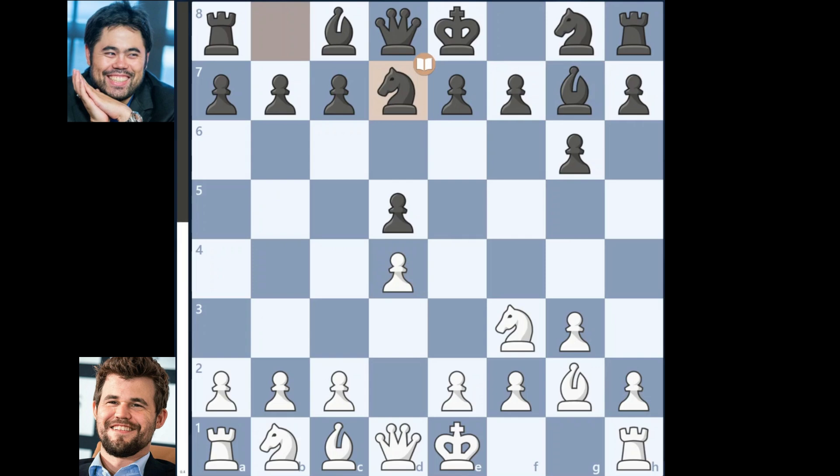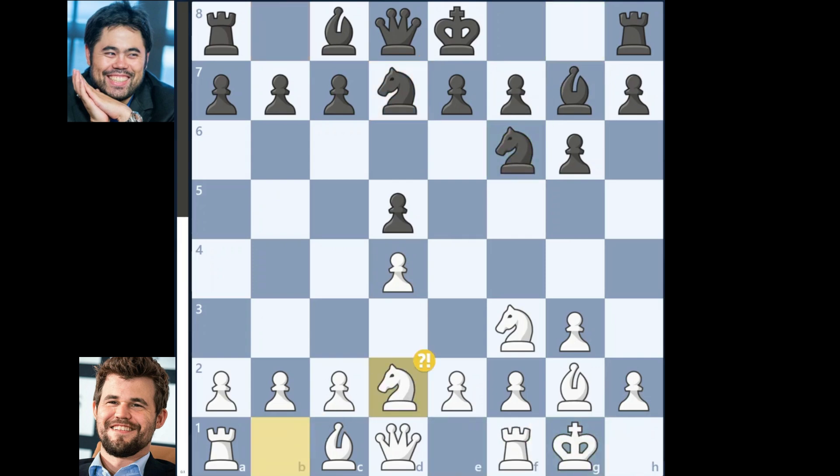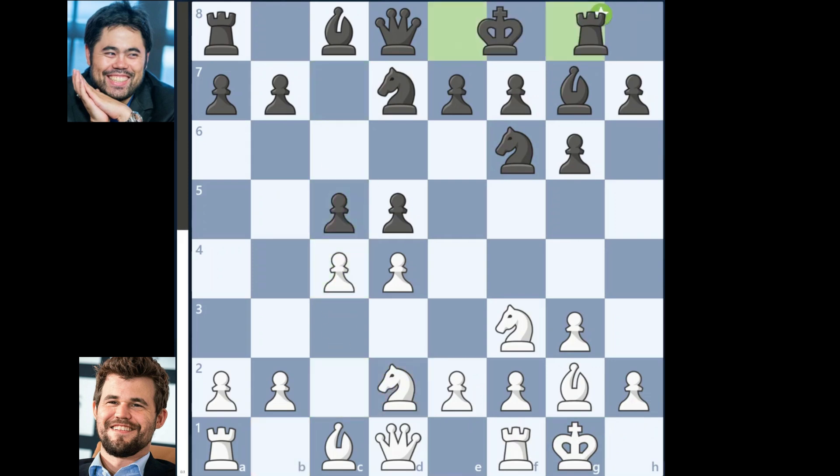Magnus goes for castles, knight on g1 to f6, knight on b1 to d2, c5, c4, and Hikaru goes for castles as well.